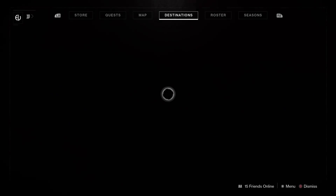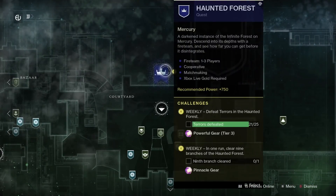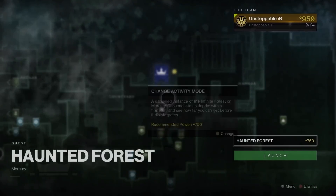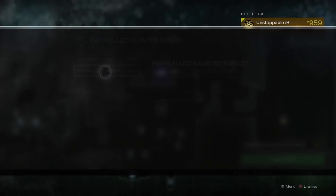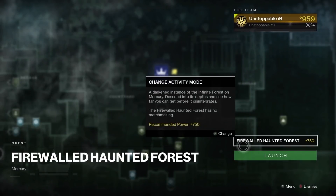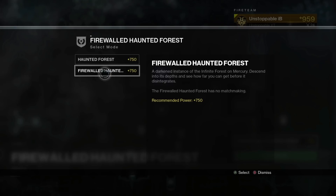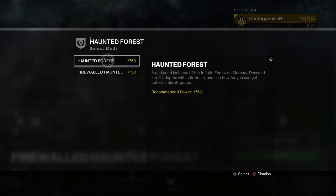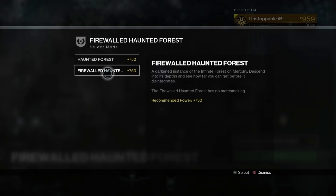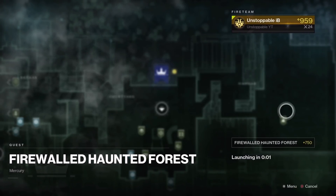In the update yesterday, what came out is the Haunted Forest. For some reason the Haunted Forest is a really easy way to get engrams. I'm going to show you exactly how to do it in the quickest way. For the purpose of this video I'm going into Fireteam solo, which is basically where you go on your own and don't matchmake — but if you're doing this I would recommend matchmaking because it's quicker.